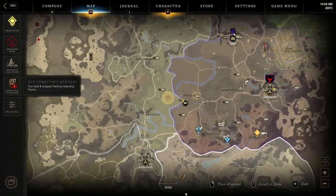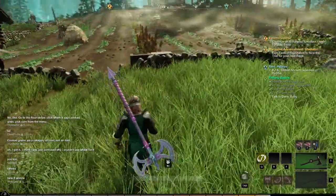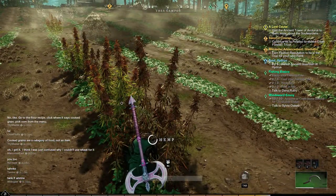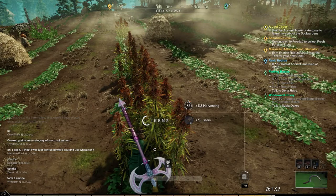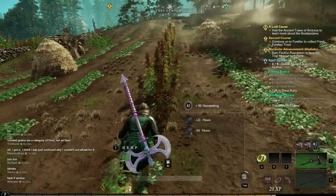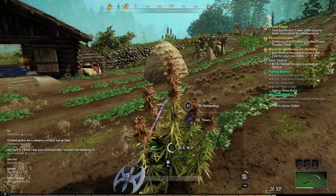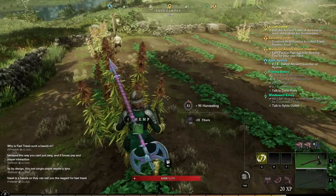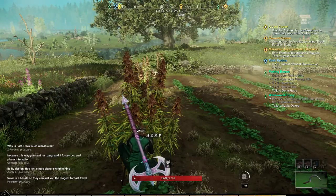My absolutely favorite location to get fiber is in Monarch's Bluff — it's located right at the Trez Campos Farm. It's an actual hemp farm and it is a little more dangerous because there are undead ranging between level 20 and 24, but a lot of it can be avoided because there's a lot growing on the outskirts. If you are strong enough to go right into the farm, it respawns remarkably fast and you can just stand here and pick endlessly until you're full, go back to town, then come back and pick some more.